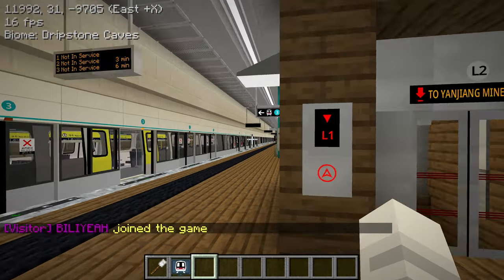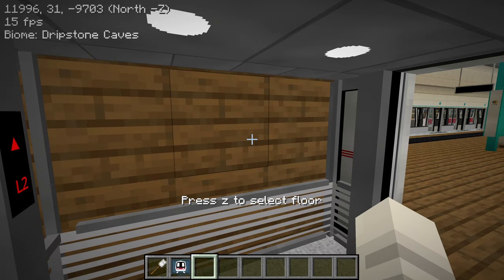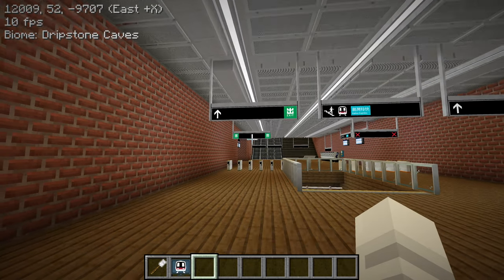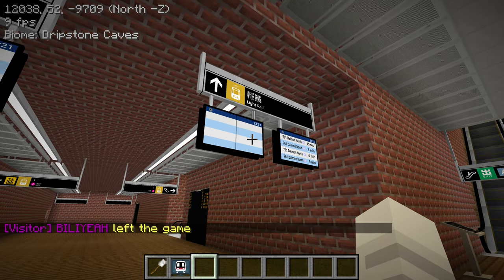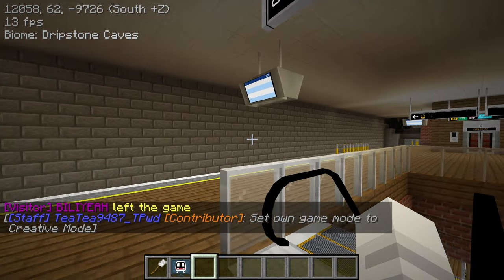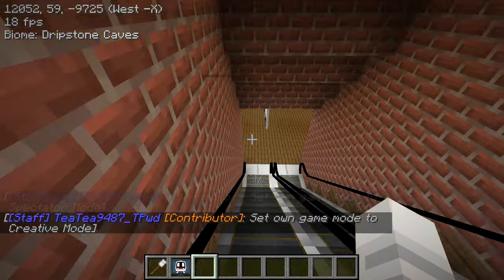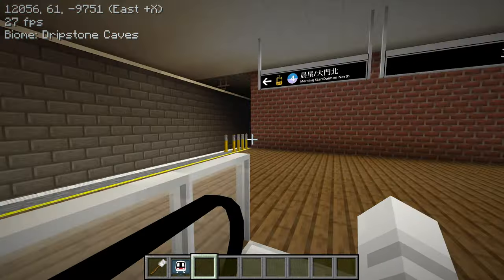Okay, I guess this way - exit, yeah. So platform to Yanjiang Mineshaft concourse - I want to go to the concourse. Why is my frame rate suddenly so low? I think it's all the platform screen doors that lag it up actually - so that's gonna be a code improvement item. Okay, so Diamond North - I need that 761. I better hurry up there before I miss it. Is it this way? Yes, that side - why did the sign take me up here then? And how am I supposed to get over? Ah, okay - I looked at the wrong sign, whoops. But here, yeah this side goes to Diamond North.